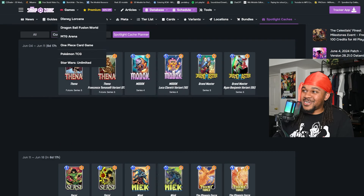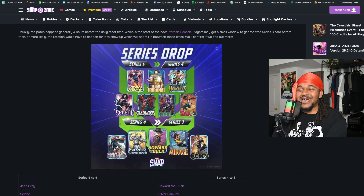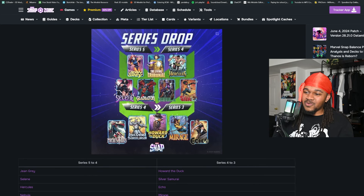The series drops are a big deal. You're now able to buy all these cards in the shop for 3K tokens instead of 6K. Nebula was still worth the 6K — she's the best one cost card in the game in my opinion — but now if you don't have her, you just pay 3K, get Nebula, and start dominating. They also dropped a lot of the weaker Series 4 cards down to Series 3.